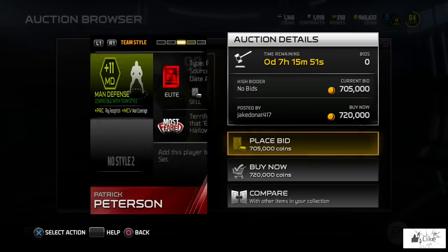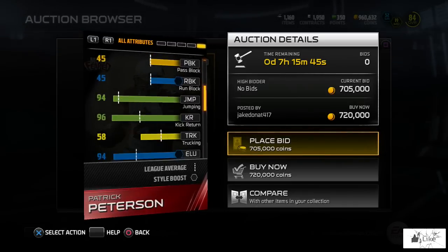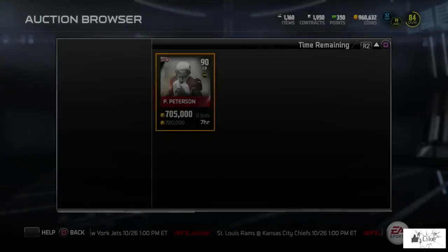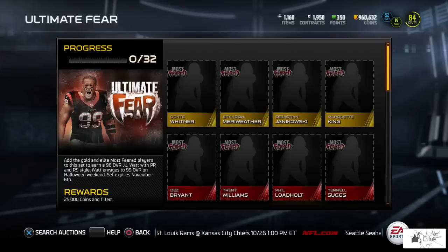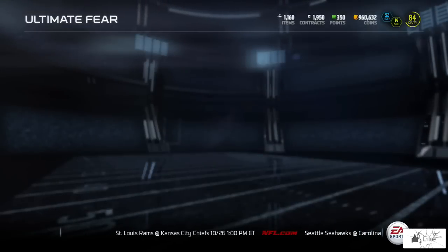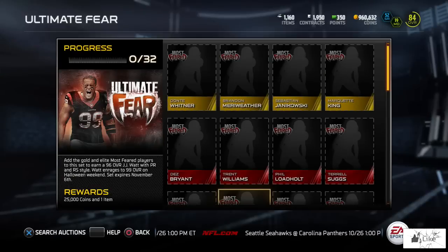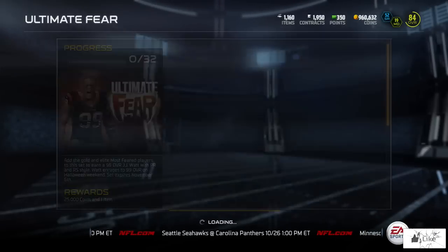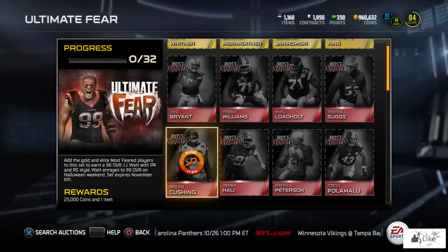That's plus 11 to man defense for 720,000 coins. Let's see if there are any other elite Most Feared players on the auction block right now. Checking Nnamdi Asomugha — none there. Brian Cushing — none either. So inventory is very limited at this point in the promo.